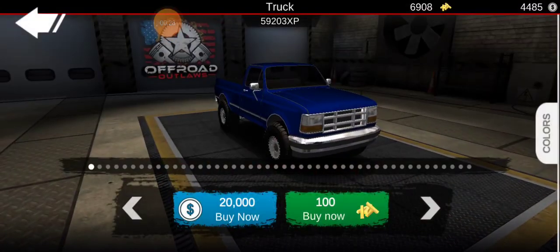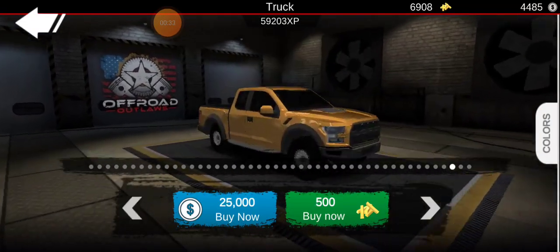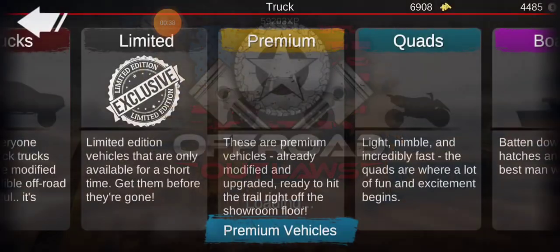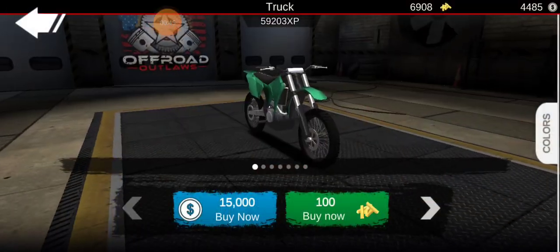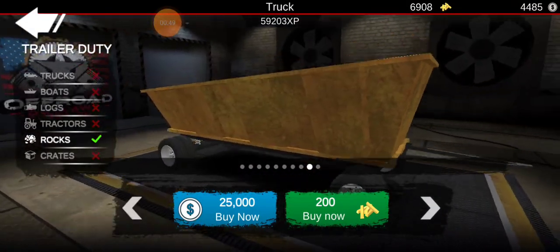Okay, so here we look at the vehicles. Here's a C10, here's this big crazy thing that I'm still going to try, and a TRX. So let me look if there's anything — nothing new in there, nothing new in here, nothing new in here. I'm skimming through real quick, and there's a whole bunch of new things right here.